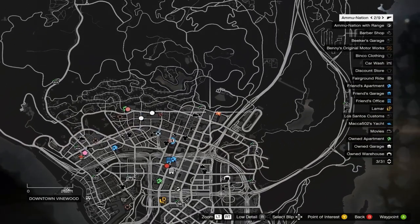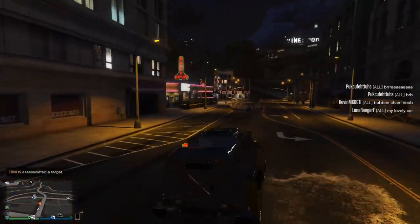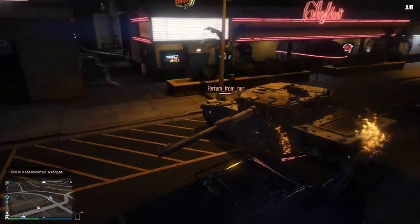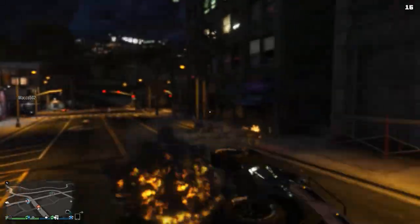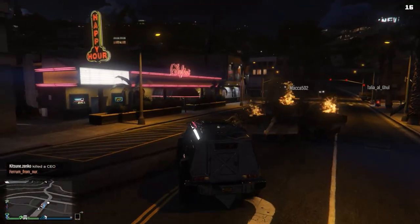Grab an insurgent, some friends to help you out — which is optional of course — and a few sticky bombs. Drive up to the tank and bombs away. Throw about three sticky bombs onto the tank and then get the hell out of there. That is one blown up tank.